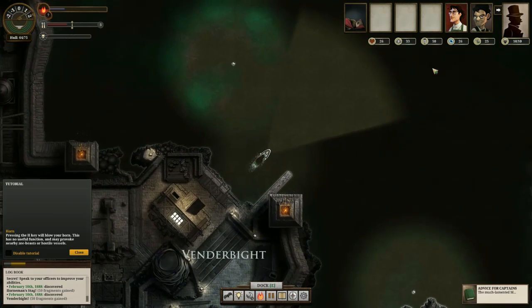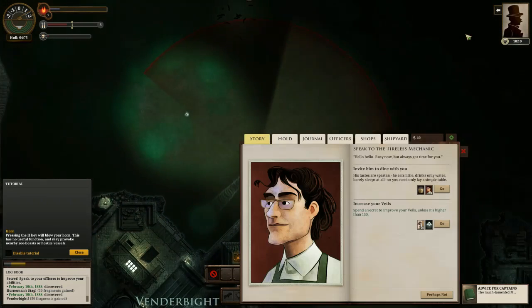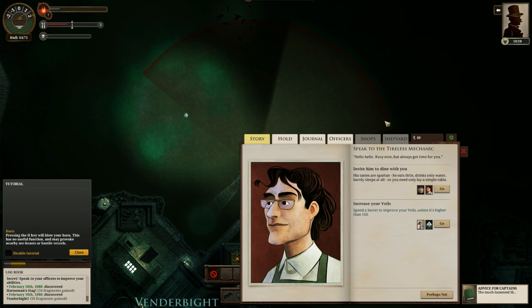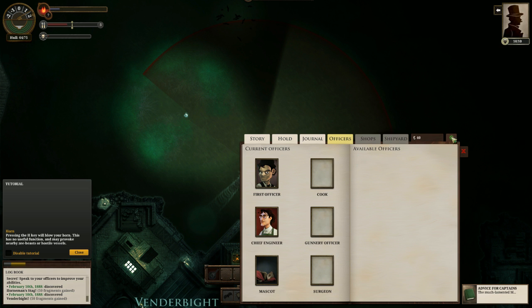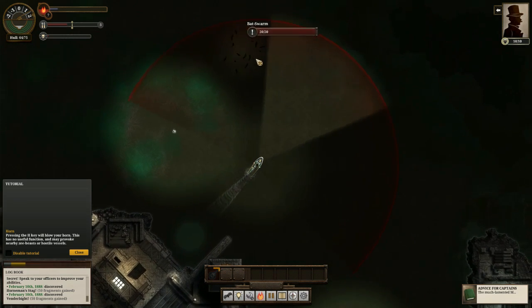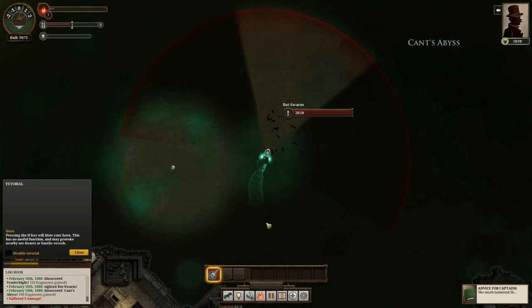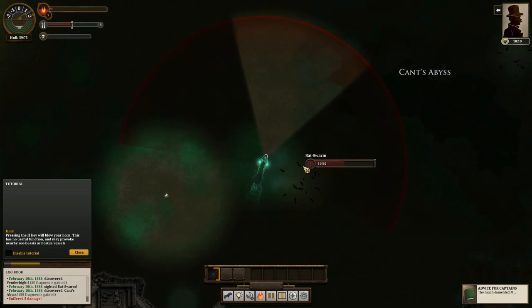Let's launch. Do we have enough fragments for a secret? I'm going to have a word with the chief engineer — see what he has to say. I can increase my Veils. We'll go with Veils for the time being. I've exchanged a secret for a buff in stats, which will hopefully be helpful. Let's speak to the ferret — it has nothing to say. That's a swarm of bats; let's shoot it for food. Our terror is at zero so we might as well take it.